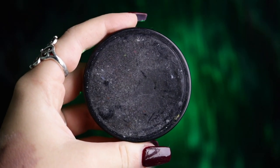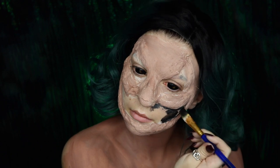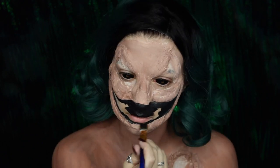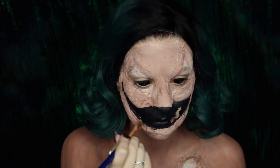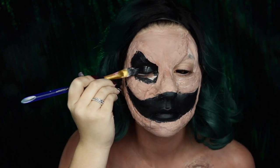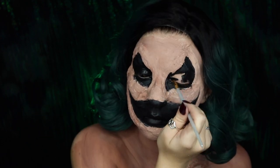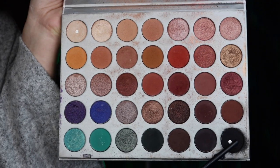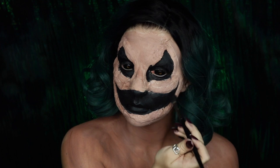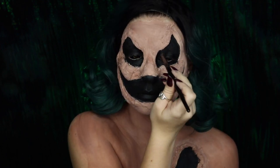Next I'm taking my Marin Paradise paint in black and filling in the eye sockets, the mouth, and the gaping wound in the chest. We'll have to reapply black body paint throughout the entire process since we'll be splattering stuff on it, but I just wanted to go ahead and fill it in so I could start to see the vision of this creature I'm creating. I'm then going into my Jaclyn Hill Morphe eyeshadow palette, taking the black, and applying it all over the body paint to help mattify it and keep it from moving around my face.